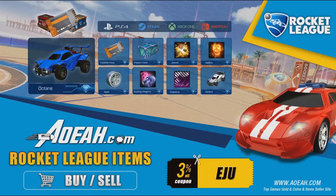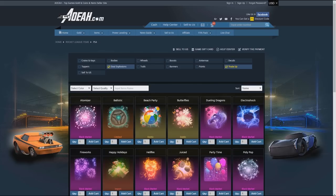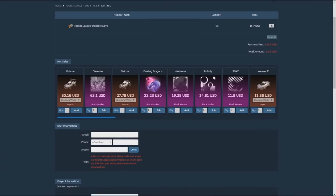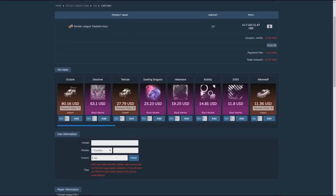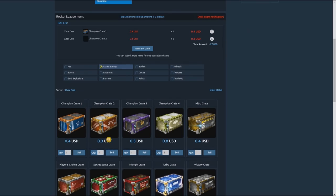Before we get into today's video, I want to give a massive shout out to AOA.com for sponsoring this video. AOA is an awesome multi-platform site where you can buy yourself some cheap keys, crates and items. Use the code EJU for 3% discount at checkout. The link will be in the description.